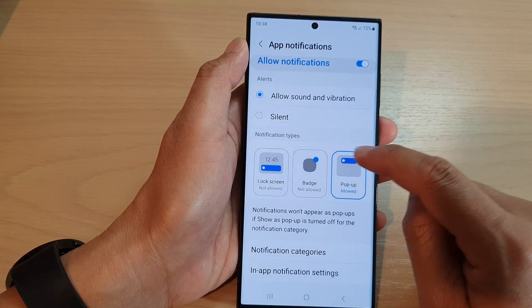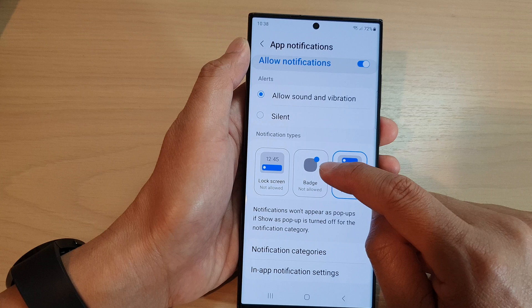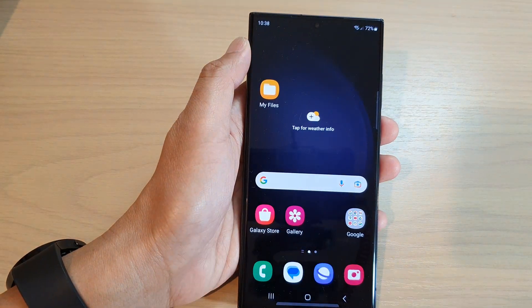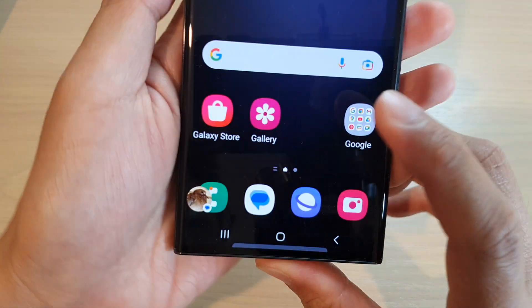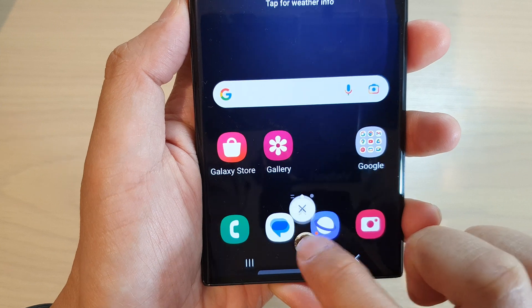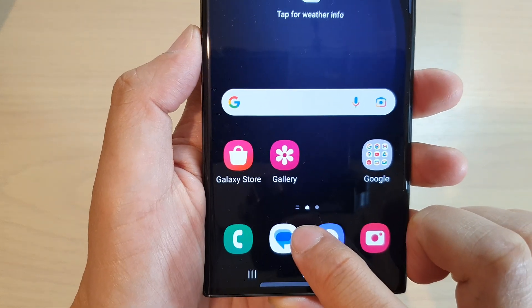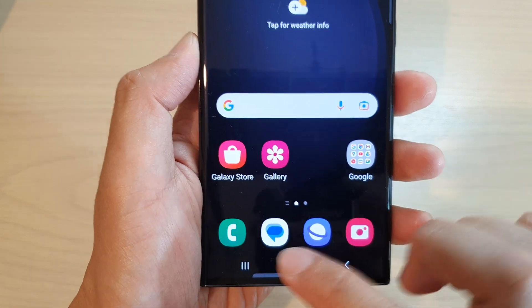Tap on that to toggle between Allow or Not Allow. If you choose Not Allow, when you receive a notification it will not show a badge on your text message. A badge is the orange dot that appears on the corner of the app icon to show that you have missed or new notifications coming from the app.